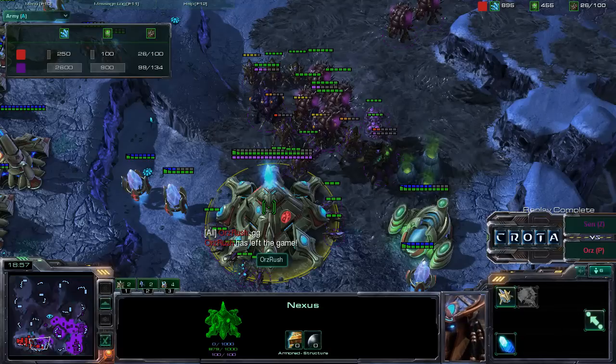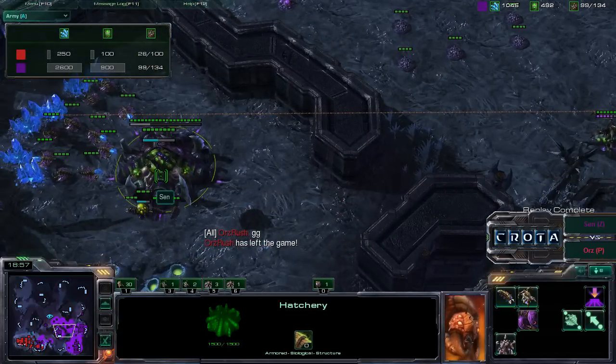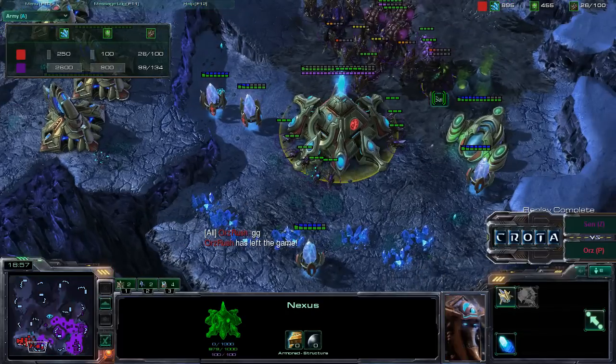Orz Rush losing here on Biohazard 2 to Sen. Sen with a very impressive play — even though he was even on bases, he was able to keep up with the macro of Orz Rush. I really like Sen's play recently; he's been playing very impressively. This game was just back and forth, but Sen eventually got enough pressure after going into Zergling-Baneling, then into Zerg Hydra, and then using those Overlords effectively to spawn a lot of creep. Those Hydralisks move very quickly — almost as fast as Marines and Marauders with Stimpak — without the health loss, and also having plus one range. They are also light units, so those Stalkers do not deal nearly as much damage towards them. Thanks for watching and thanks for listening — I hope you guys enjoyed this 1v1 replay between Sen versus Orz Rush here on Biohazard 2.